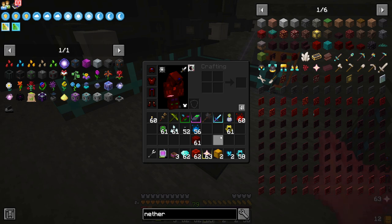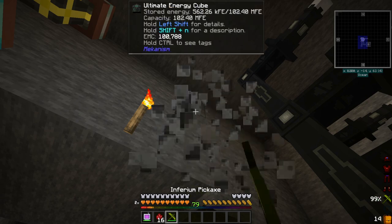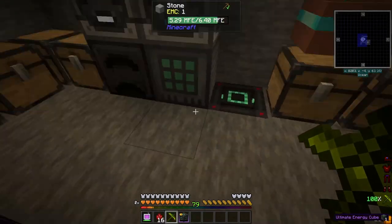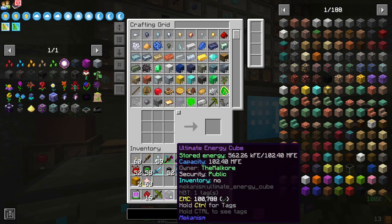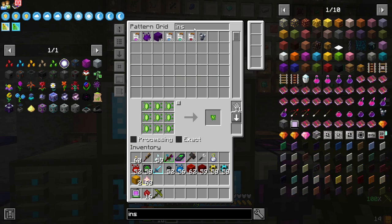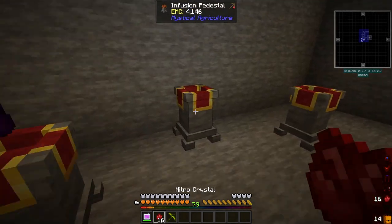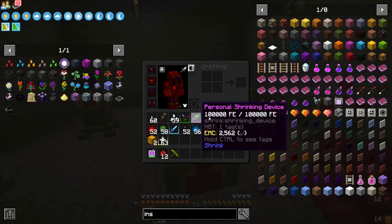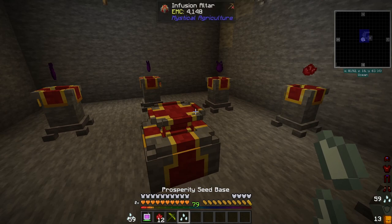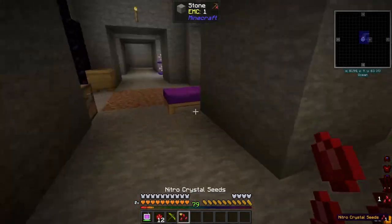I will make the stuff I need for all of these seeds, make all of the seeds, get them set up, and then come back. And now it's done. I did use an ultimate energy cube that I powered up — by charging it through here and from down there — to get the nitro crystals that we need for the seeds and for other stuff. Nitro crystals require insanium essence.